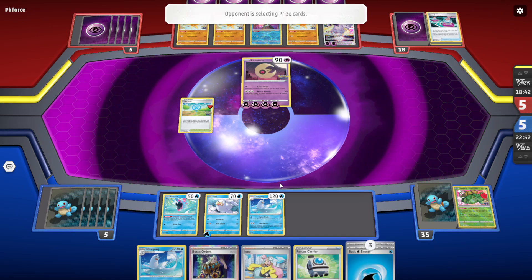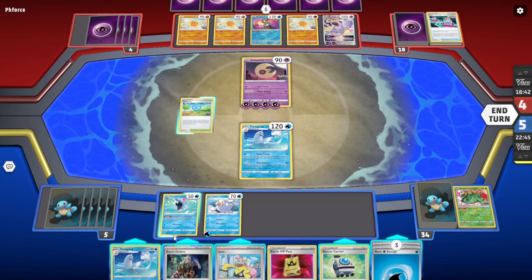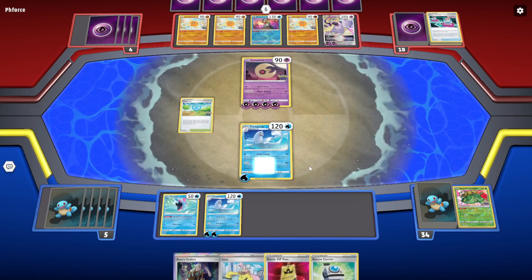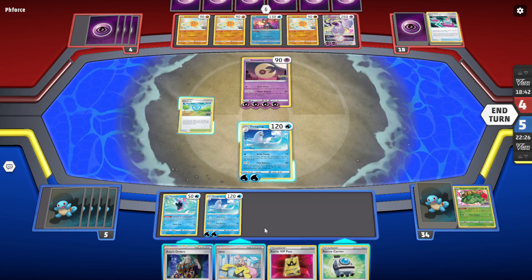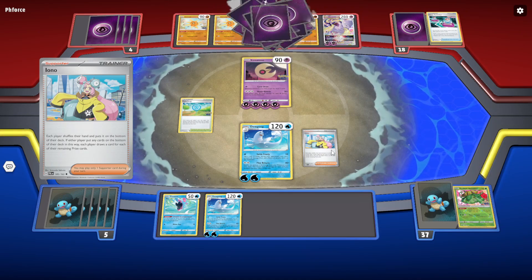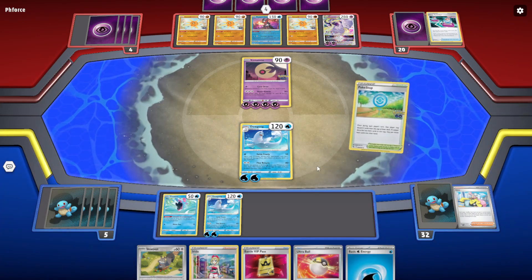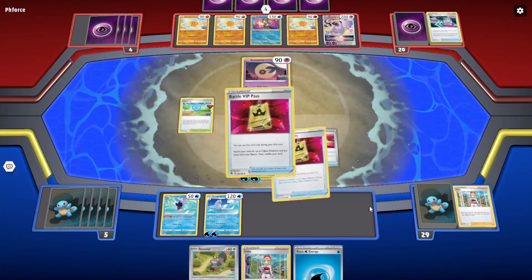Rescue Carrier isn't really doing much. Not sure if we should be playing it right now. Let's do the Pokestop later. If we play the Pokestop now we could potentially do a Boss, but I'm kind of scared of discarding my energies. I'm gonna wait for the right time — we have Serena to take out the Mewtwo. Are we actually gonna play the Pokestop?